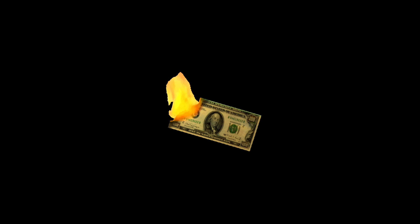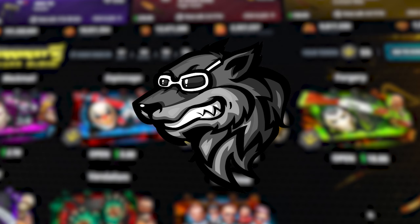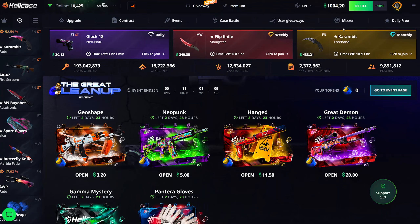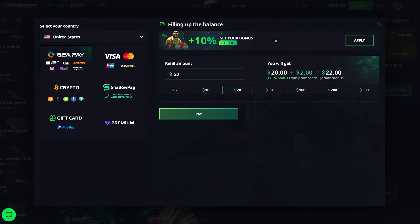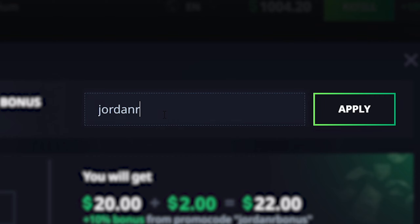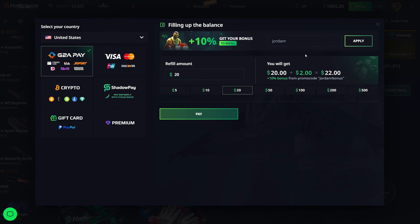If you want to see me burn some more money live, make sure you go check out my live streams. Anyway, enjoy the video. Hey guys, Jordan here and welcome back to another video. Today we're back on hellcase.com starting off with $1000 in the balance. If you want to check out Hellcase, go to the refill button, click on that, go to where it says 'enter promo code' and type in code 'jordanr' — that will give you a 10% bonus on your deposit and some free balance to try out the site.